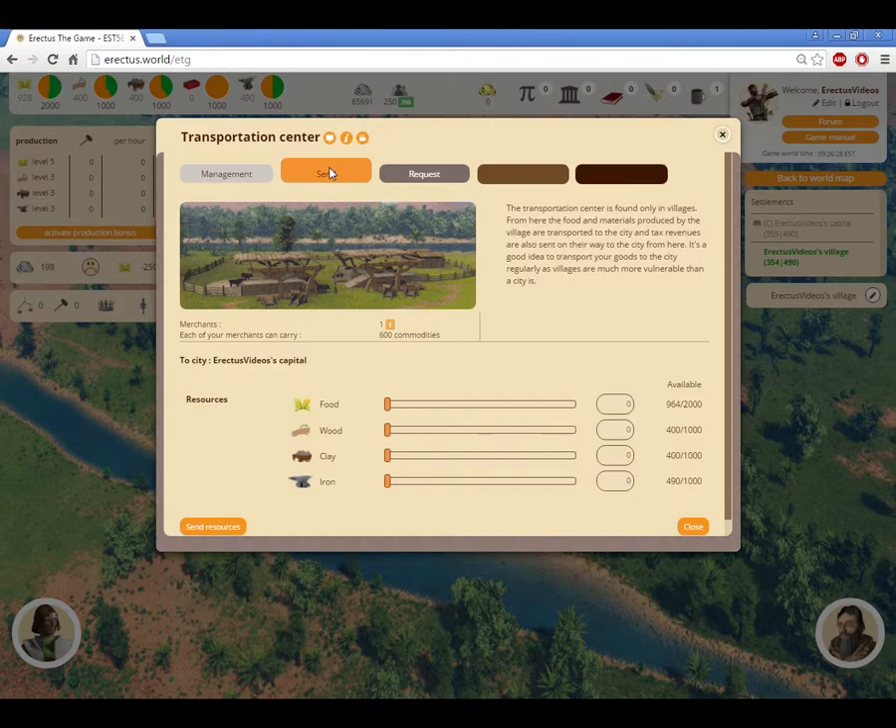All of the structures that you build in the village and city will be paid for with the city's money, so don't worry about your village's silver account coming up short. The silver will not take up any carrying space.